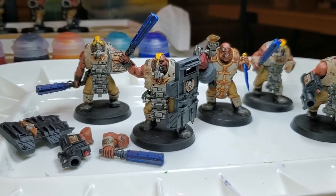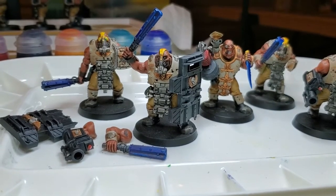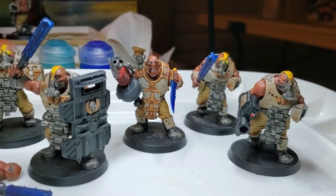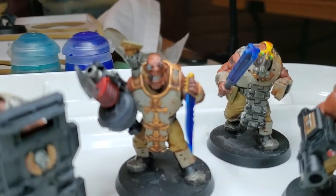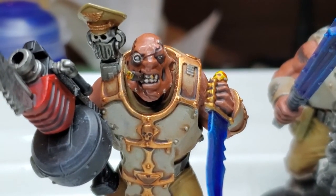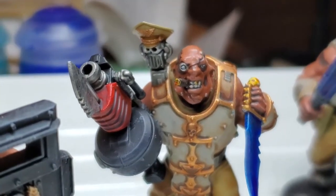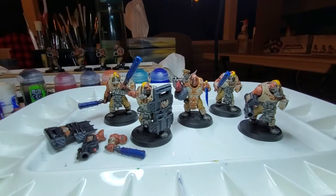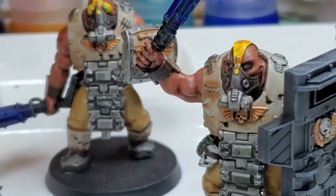Now for the metallics. I used Hashnut Copper for all the coppery bits, Retributor Armor for the Ogryn boss's knuckle duster and on one of his teeth — which is actually gold. And of course Leadbelcher for all the weapons, the treads on the models as well.